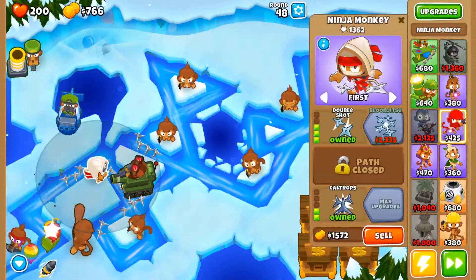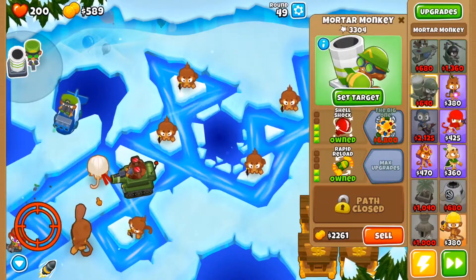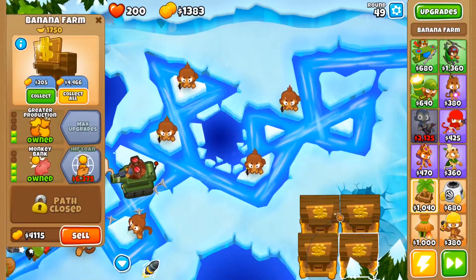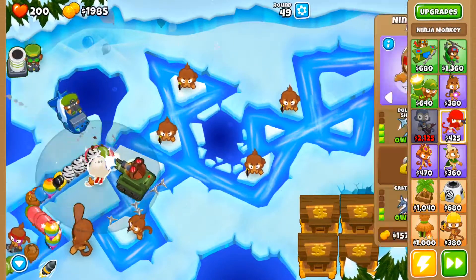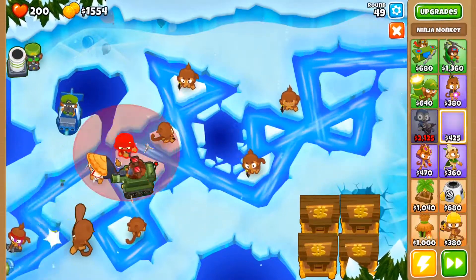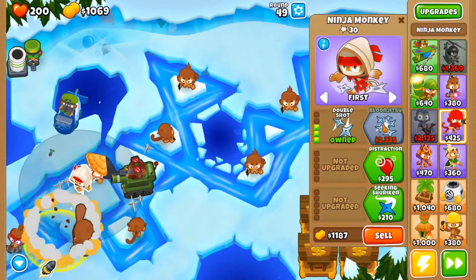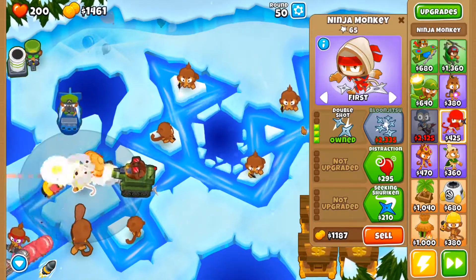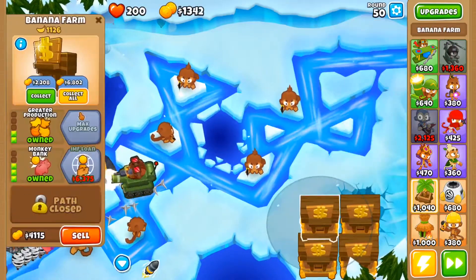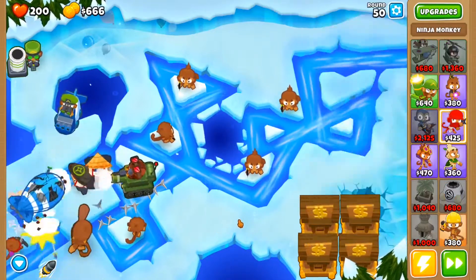Now that we have four banks, I did see some struggling going on, so I'm gonna get Shell Shock right there. I did let everyone save up because I did not want to collect in between. Let's get Balloon Jitsu, and I'm gonna get my second ninja going up in here — get him Double Shot. That's a MOAB dominated right there! He's gonna be our Counter Espionage.